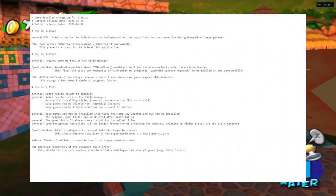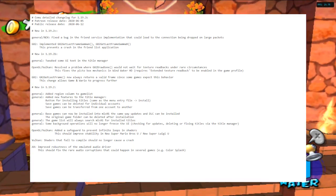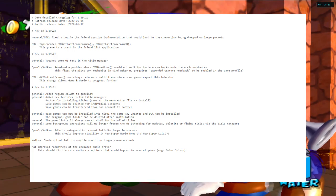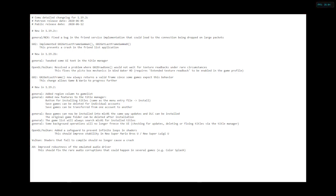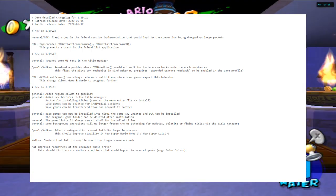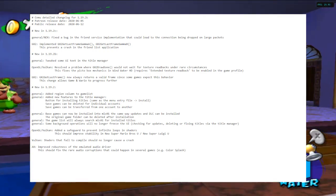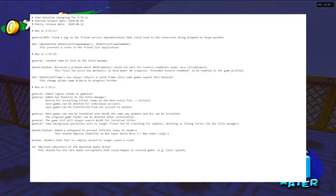Some other changes have been made too. They have resolved a problem where GX2 Draw Done would not wait for texture readbacks under rare circumstances. Some changes to the UI's text in title manager. GX2 Get Last Frame now always returns a valid frame since some games expect this behavior. This change allows Game and Wario to progress further, and they fixed a bug in the friend service implementation that could lead to the connection being dropped on large packets.